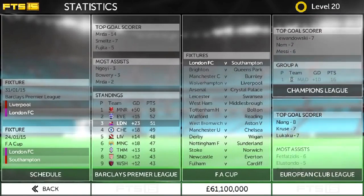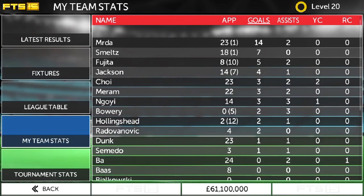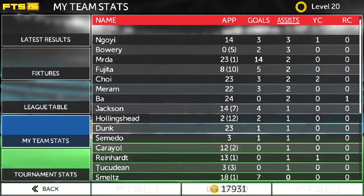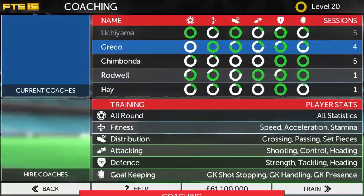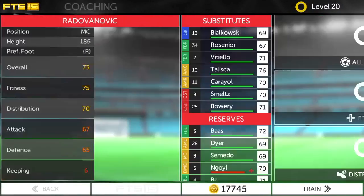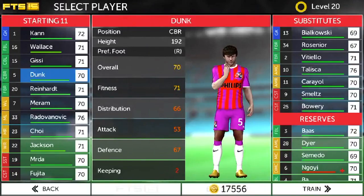Murder's top goal scorer. Let's check our team stats — Murder's top goal scorer, then behind him is Schmeltz, Fujita, Jackson, Choi, and Meram and Goyi all joint third with three goals. Most assists go to Ngoi and Bowery. Let's do a training drill before I end the episode — give this one to Radovanovic, defensive training for Radovanovic, attacking training for Daya, and finally defensive training for Samedo.